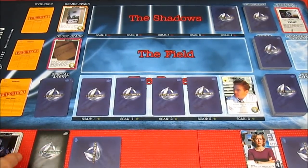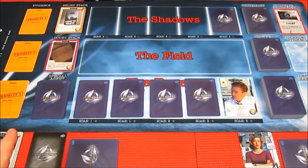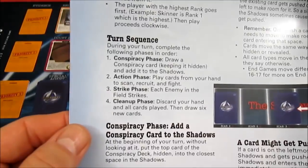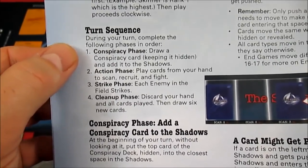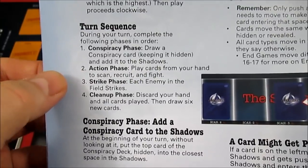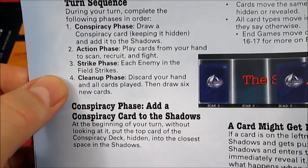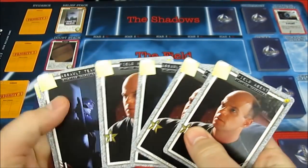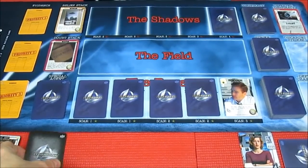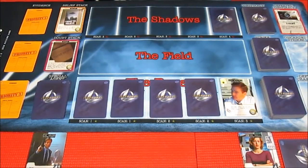So just to confirm from the rulebook — it's Mulder's turn, but he is skipping his conspiracy phase and action phase because of the Missing Time event. The conspiracy phase would normally be drawing a conspiracy card to the shadows — not happening. The action phase where you play cards to scan, recruit, and fight — not happening. We go immediately to the strike phase: no enemies in the field, so nothing happens. Cleanup phase: discard your hand and draw six new cards. Mulder's six unplayed cards just get discarded and he shuffles and draws a new hand.